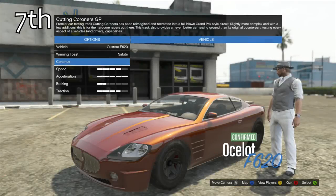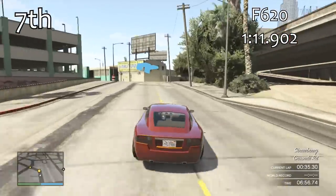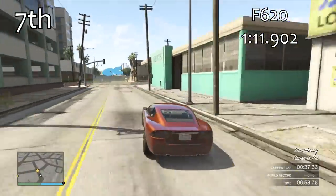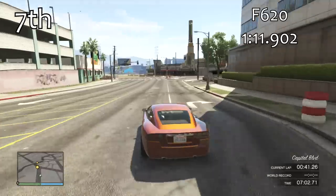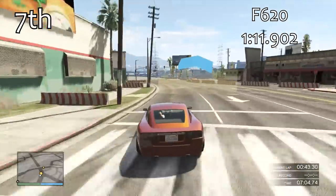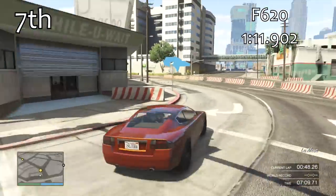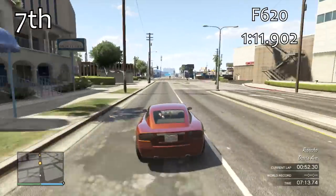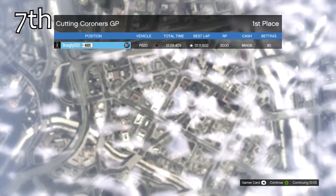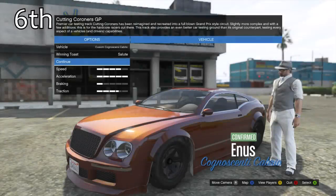In 7th place just ahead of the Felon GT is the F620. The F620 is pretty much the same story again — with a 1 minute 11.9 it's less than 1 tenth of a second quicker than the Felon GT, and again nothing that special. All of the cars from 7th all the way down to 10th have been very close on lap time, and they all just feel too underpowered and way off the pace in the Coupés class.